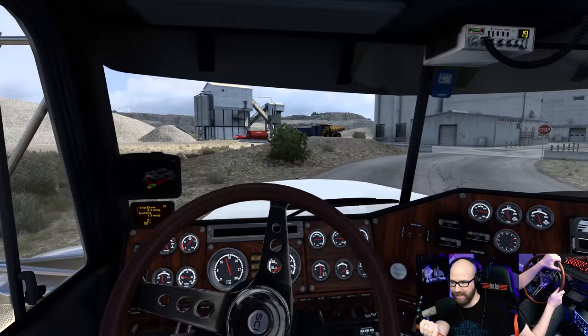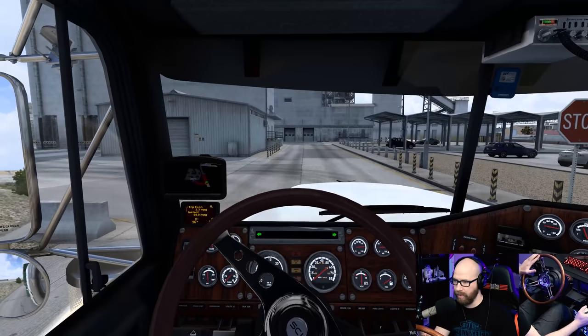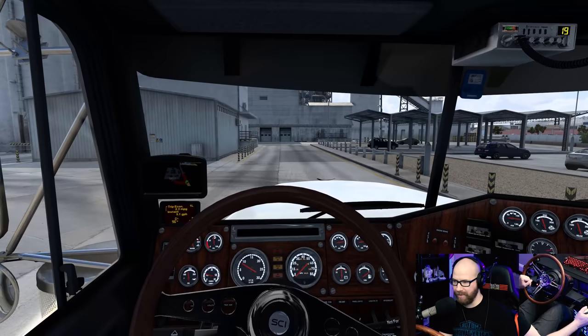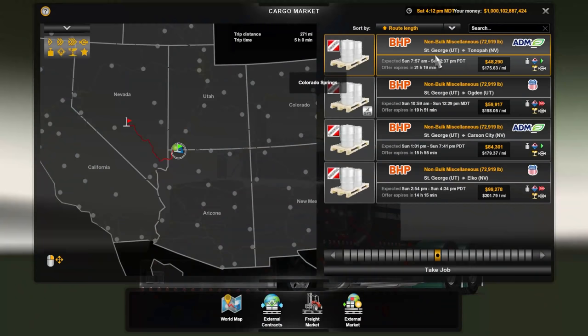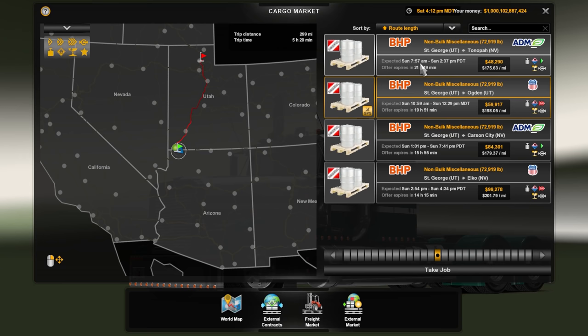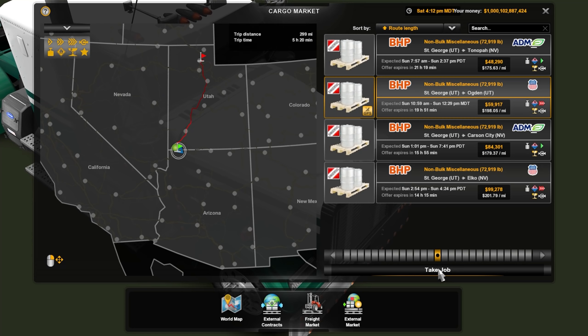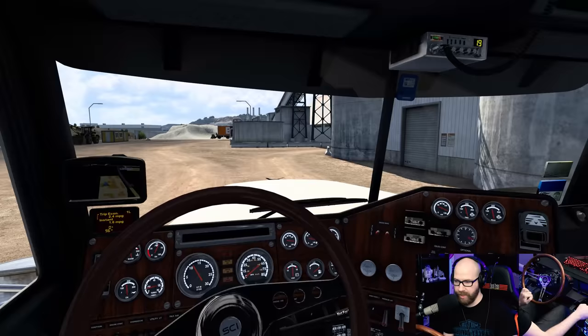This thing has got such a great sound set in it, I do love it a lot. Pull up to the stop sign here and we'll see what we've got going. I know we've arrived at our destination, but with the Rocky Mountain Doubles I'm not sure where they want us to pull into. We're going to be going from St. George to Tonopah, or we could go to Ogden and just use the highway. Let's do Ogden — it looks like it's going to be super fast. Urgent delivery, I can't screw around. So no Tonopah today, we're going to Ogden.